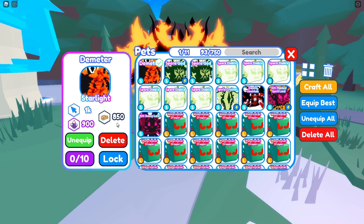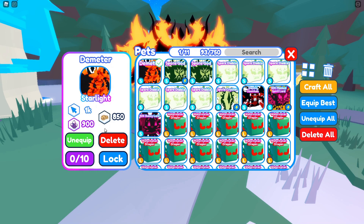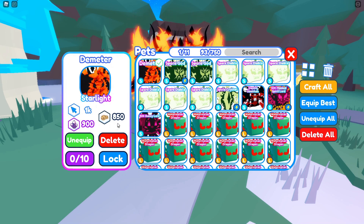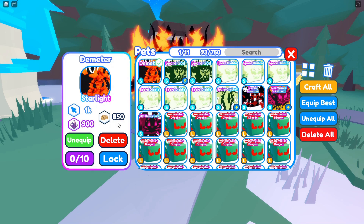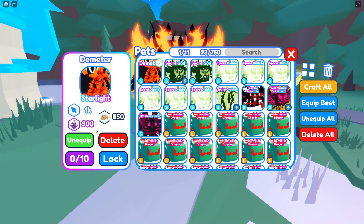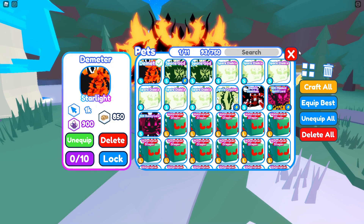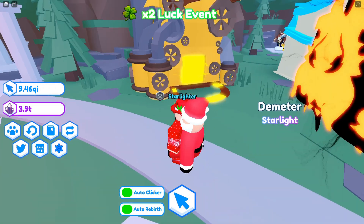If you charge the shiny version, you've basically won the game. A charged shiny is 3,000 clicks, 2,550 cookies, and 2,700 crystals. So the main aim right now is to get one of these things shiny and charge it.